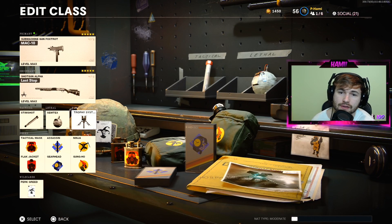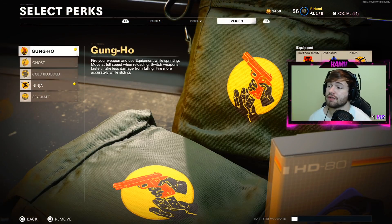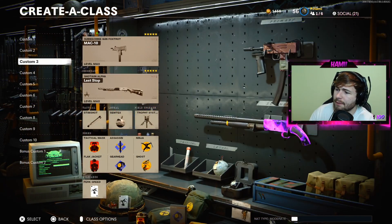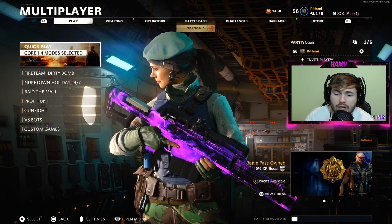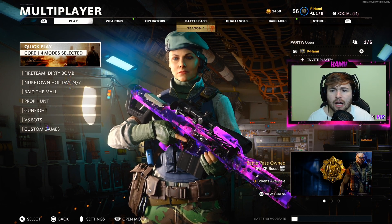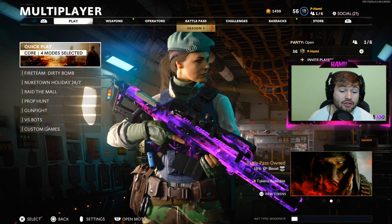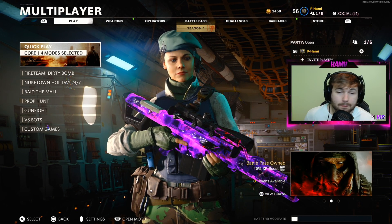For tactical and lethal: Stimshot, Semtex. Field upgrade: trophy system for all the sweat games. Perks: Tactical Mask, Blackjack, Assassin, Gearhead, Ninja, and Gung-Ho — although you can swap out Gung-Ho now and run Spycraft, Cold Blooded, or Ghost. For secondary I'm just running a regular shotgun, but mess around with whatever you want. That's the entire class setup. I'm going to roll the rest of the video — the next gameplay is a double nuclear drop on a pretty sweaty player using a sniper. He was pretty good, then swapped to an SMG and started shooting my body, and I dropped a double nuke on him. Hope you guys enjoy.